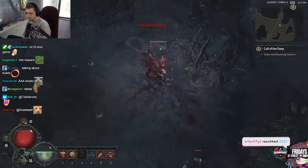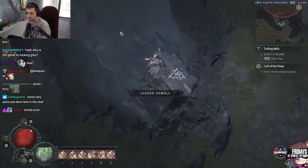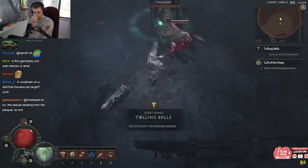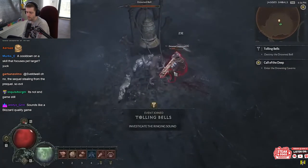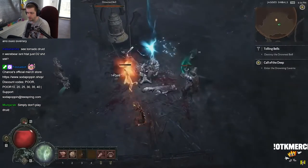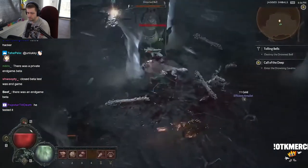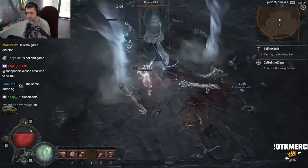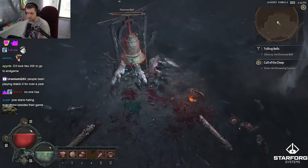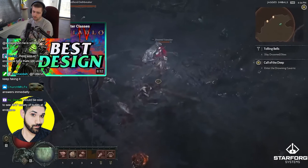So as of the closed beta test, Pulverize Werebear and Tornado Druid are the two main builds for the end game druid that are able to clear the highest tiered Nightmare Dungeons. Hopefully this changes, because it would be great to see wider build diversity at end game. Keep in mind that this is all based on data from the closed beta test and information online, and things may change before the final game releases.